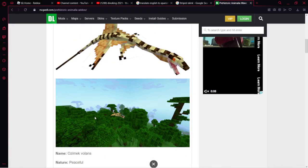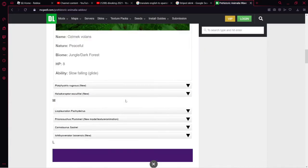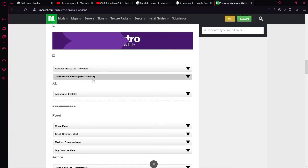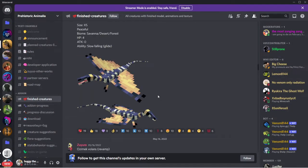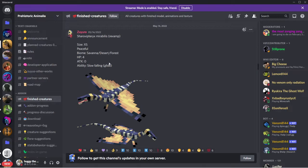I thought these guys spawned in jungles only - oh my god, that pisses me off because when I play I always find these in jungles. Anyways. Chaverptrix: size extra small, peaceful, biomes savannah, deserts, and forest. The deserts one I don't know - I never see them there.